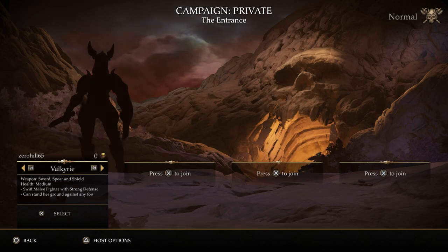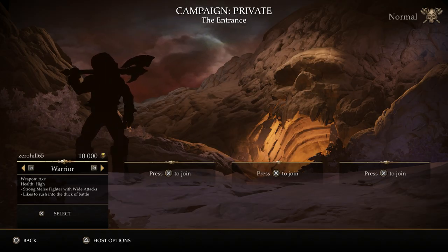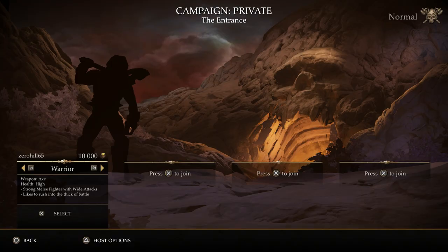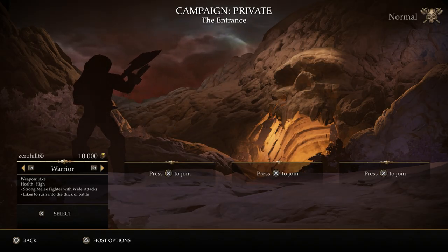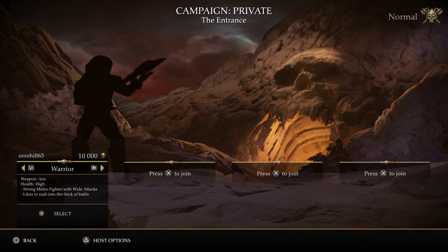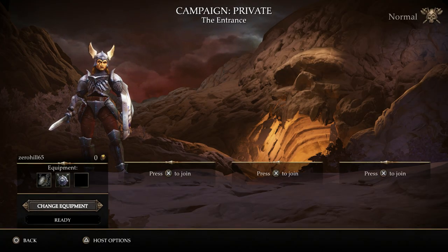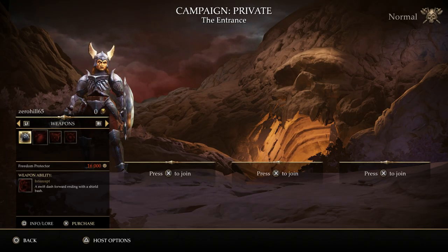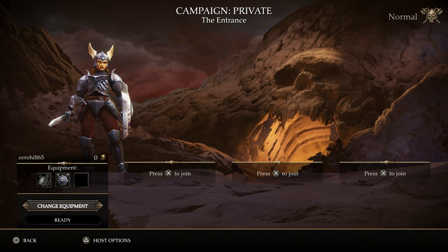For right now we'll jump into the game as the Valkyrie. I jumped into a quick multiplayer match earlier — I wanted to see if you could play the entire campaign through the quick match program, and that's not exactly how it works. In the equipment screen, we can change equipment already, but it doesn't look like we have anything available right now. We need 16,000 gold for the Freedom Protector. Right now we just have Shield Throw — a ranged attack that bounces from enemy to enemy, returning to the Valkyrie, but while the shield is thrown she cannot block. The blocking ability should be pretty nice. Let's stick with what we've got, and we're ready.